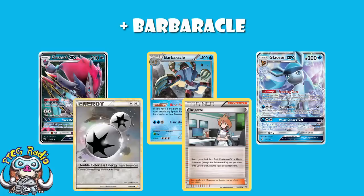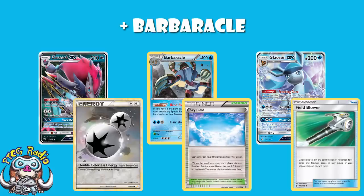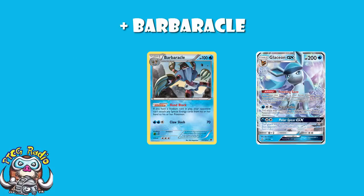Zoroark GX decks are generally built with lots of Brigette but fewer draw supporters, because the theory is you use Brigette to set up and then use Trade to get your cards for the rest of the game. Well, that doesn't work if their abilities are turned off. If they can't use Trade, they've got to draw their Double Colorless Energy the same turn, along with a Stadium and a Field Blower — and they've got to draw them at the exact same time. I'm not entirely convinced they're always going to be able to do so.